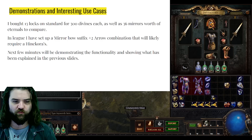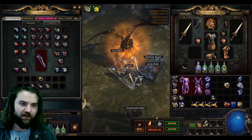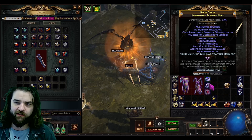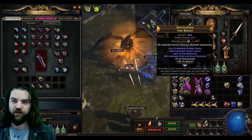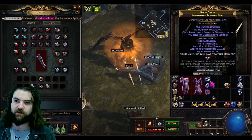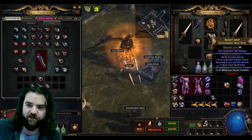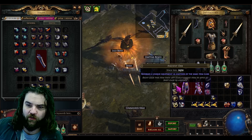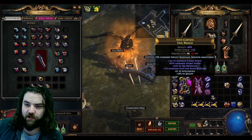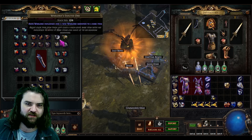Now I want to show you some demonstrations and interesting use cases. I've got a mirror craft going on in the league and we're actually going to go for the final stage craft. To cover what I was talking about with a variety of different currencies, I applied Hinekora's Locks to a bunch of different items: a 1200 ES Vaal Regalia, a double-fractured quiver, a 7/7 Loreweave weakness-on-hit synthesized ring, a 4-charge 4-max-charge ring, and a triple Hatred Watcher's Eye.